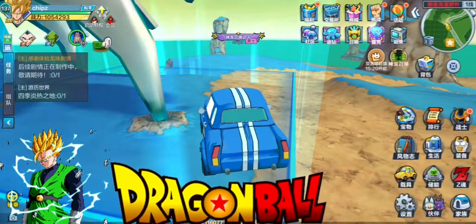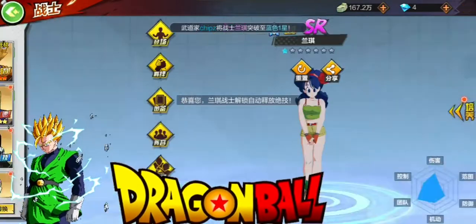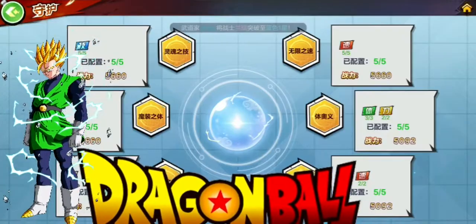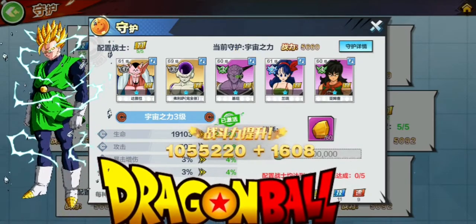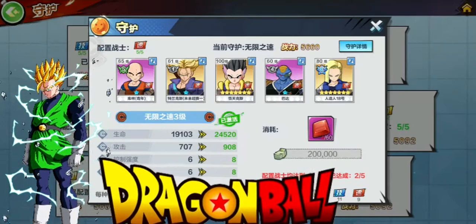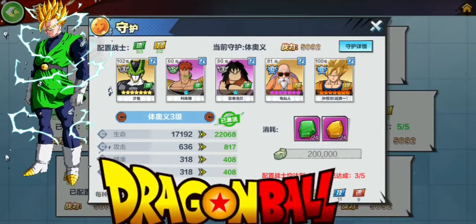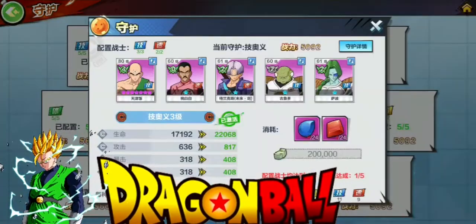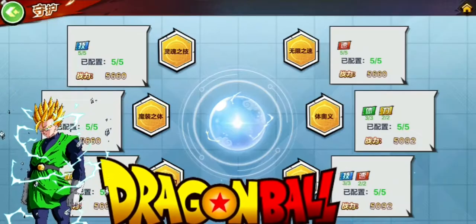I've also been working hard on upgrading all these characters to the blue star so I can finally go up another level. I've got them all to 5,000 which is a good bonus. Now I'm going to work on getting everyone to a purple star and saving up more of these — stones, I guess.